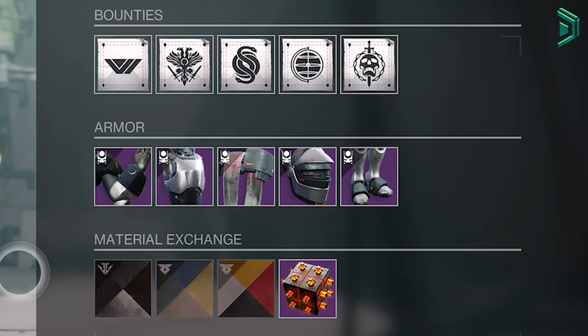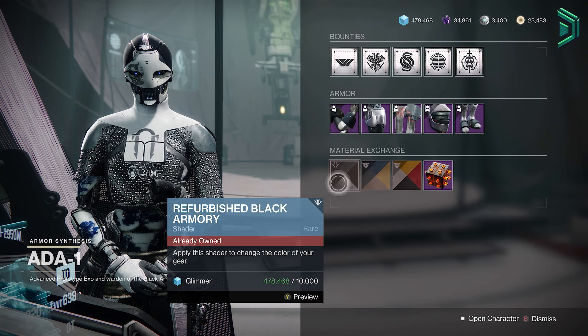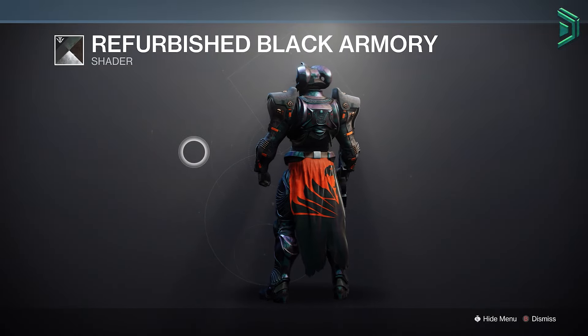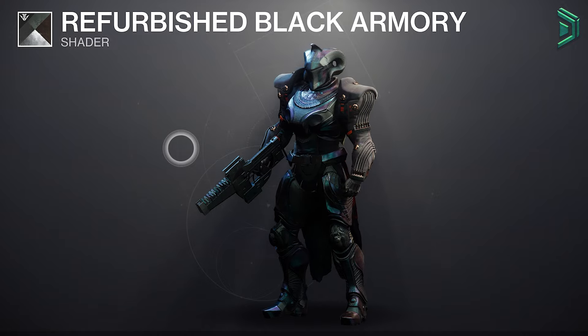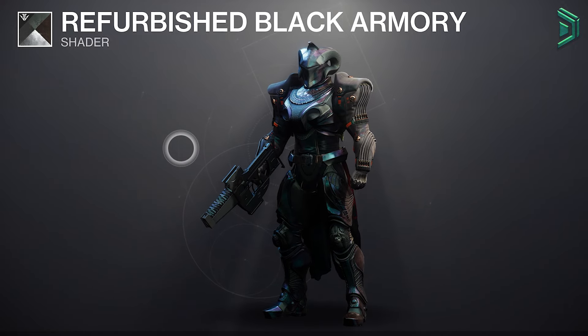Right now, Ada-1 has a new old shader that has never been sold before — at least to my knowledge — which is the Refurbished Black Armory shader. This shader hasn't been available since I believe 2020 or even earlier when Black Armory was around. Considering Ada has been rotating shaders for nearly over 60 weeks, that's like a couple hundred chances this shader could have popped up, but finally this week it is the first time that it did.